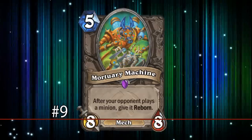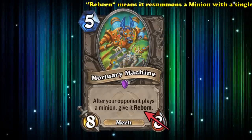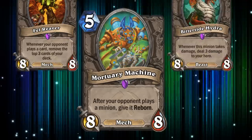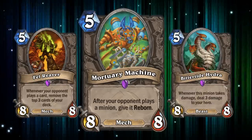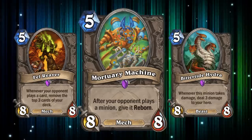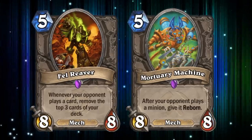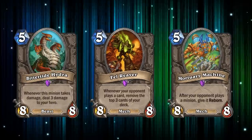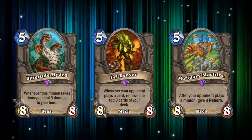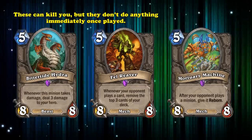And at number 9, we have Mortuary Machine. This 5 mana 8-8 mech gives minions your opponent plays reborn, which is a keyword which summons a minion with 1 health after it dies. This card is the third card in a series of 5 mana 8-8s with heavy downsides attached to them. But unlike the other two, Mortuary Machine was actually way worse. When you first compare it to Fell Reaver, which burns 3 cards whenever your opponent plays 1, and Brittle Tide Hydra, which deals 3 damage to your hero every time it takes damage, you may think giving enemy minions reborn is about the same level of downside.